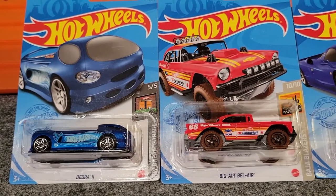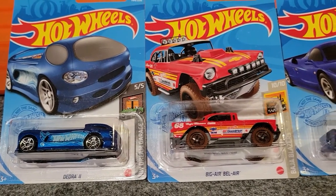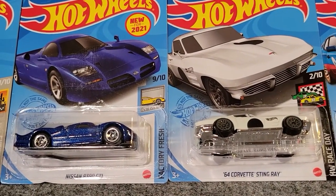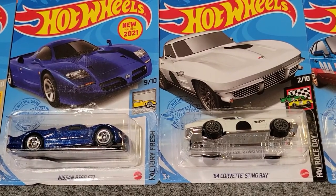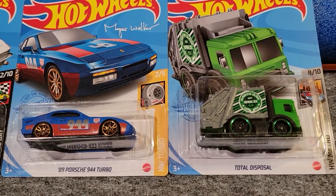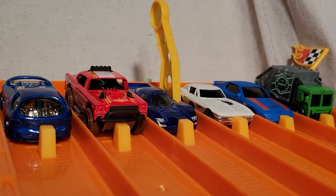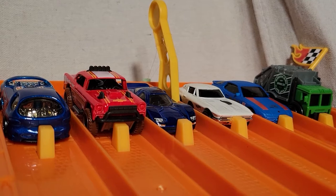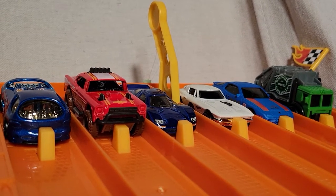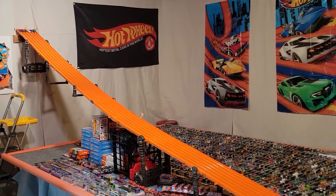Here's our next group. First up is the Diora 2, which is the regular treasure hunt for Case G, and the Big Air Bel Air, and a new model which is the Nissan R390 GT1, and the '64 Corvette Stingray. We also have an '89 Porsche 944 Turbo and a garbage truck — Total Disposal. We've got our recycling truck on the right, sports cars, the treasure hunt Diora 2, and the Big Air Bel Air standing tall over here in lane 5. Let's see how they do — get set, go!